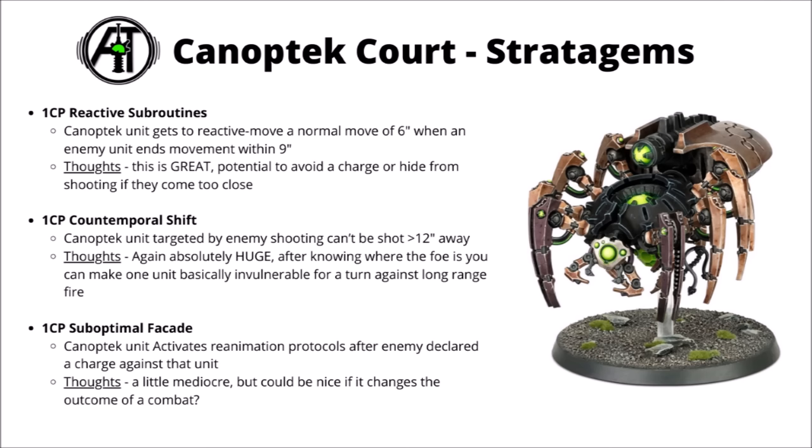For 1CP, there's Contemporal Shift — a truly massive one that's often seen in play on Chaos Space Marine Forge Fiends. A Canoptek unit that's shot by an enemy unit can't be shot if it's greater than 12 inches away, leaving the enemy unit having to redeclare targets. It basically means that if you've got a unit greater than 12 inches away in the enemy shooting phase, this CP will be able to make it essentially invincible — an enormous positive if it was sitting on a crucial objective about to hit back the enemy very hard next turn. This one's definitely one that could cause your opponent some pretty nightmarish problems.